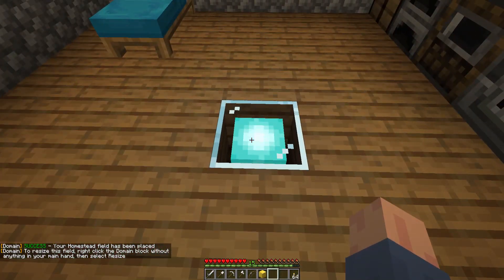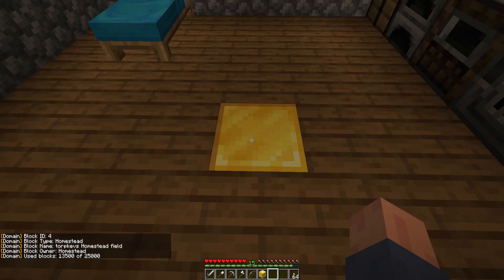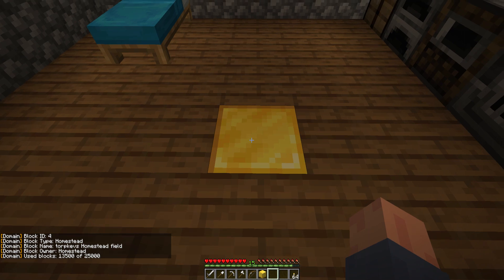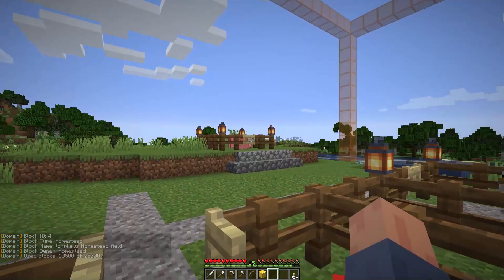We can also right-click the field with nothing in our hands, click on the field information button, then field information, and that's going to tell us in the bottom corner how many blocks we're using. We have a fair bit of space left over, and our pigs are not protected.